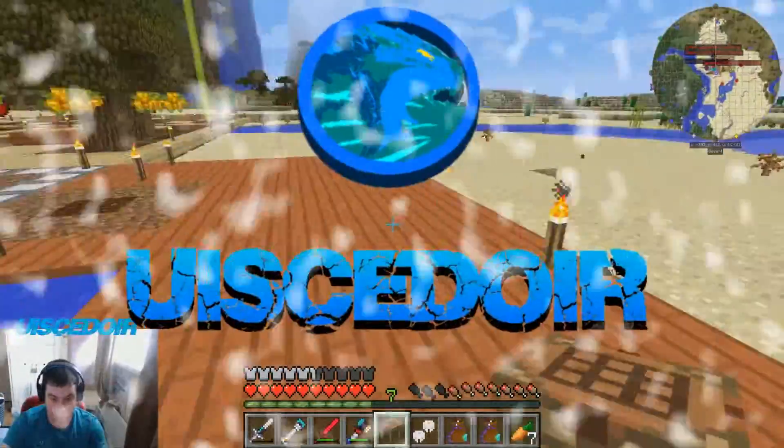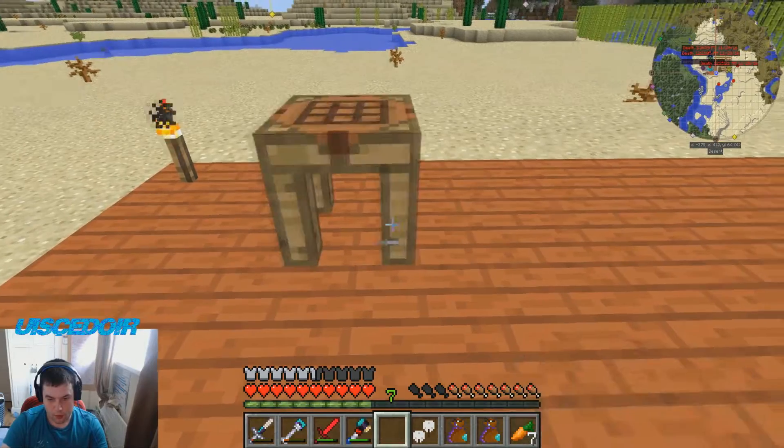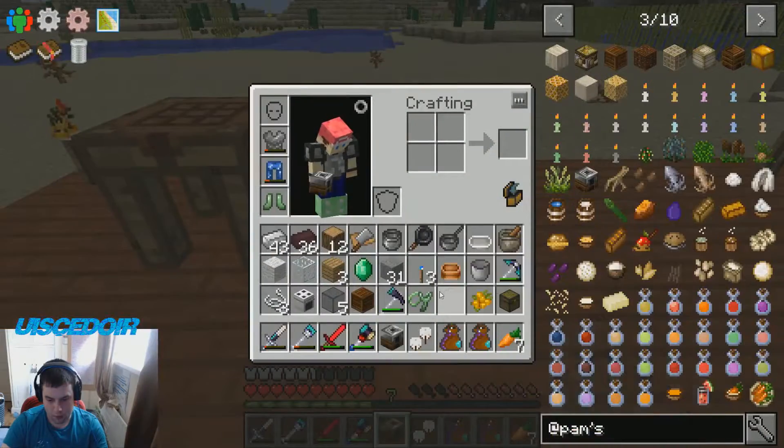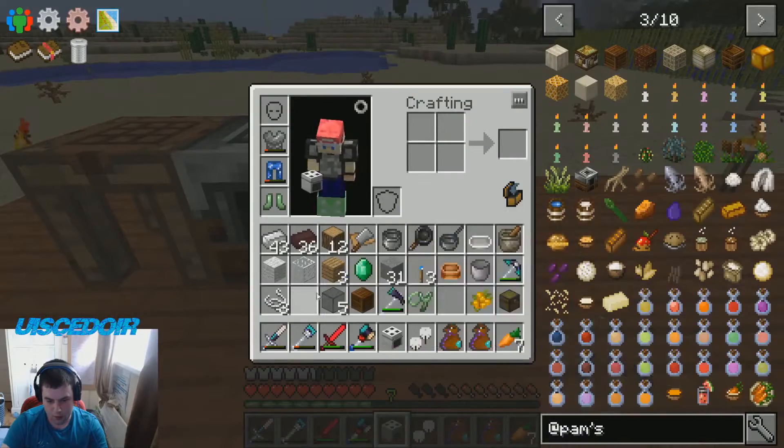Doing all our Pam's Harvest Craft stuff. I'm going to make it look nicer. So what I want to do is actually indent it in one, because I'm going to put a wall behind this eventually. So there's the presser. Now we need the cooker.